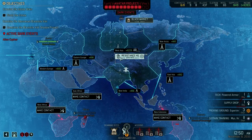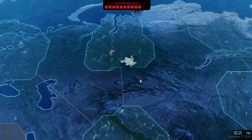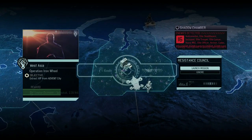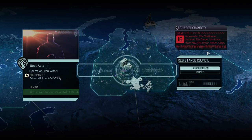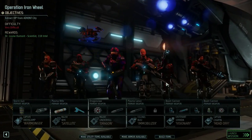Now we won't be able to make contact for sure. Setting course for sector 15, West Asia — I've got nothing else to do so I'm just going to gather intel. And it's right next to us — we're going to have to extract a VIP from an Advent city. Sector pod, elite trooper, elite lancer, heavy mech, officer, archon, codex, and a sectoid. Sectoids are not a problem. Okay, we're going to do that, and this group did pretty well.